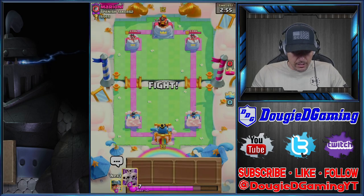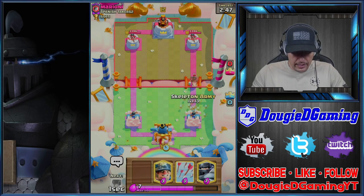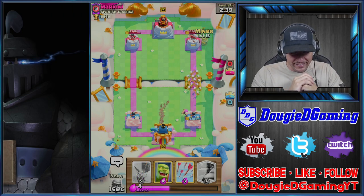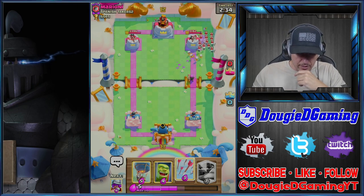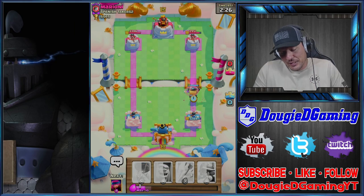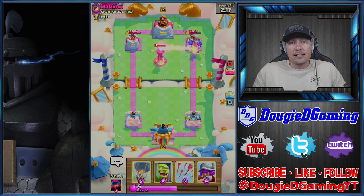Let's see what we're facing. We'll start Firecracker in the back. Zap, Arrows — nothing. Let's go in with Miner. Let's see what he's got. Fire Spirits! Skeleton Army — man, I rarely see it. What are we gonna do? We're gonna Mega Knight this. Should I have taken the Bomber hits? I don't know.